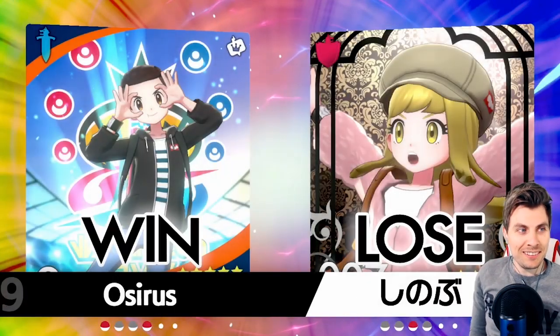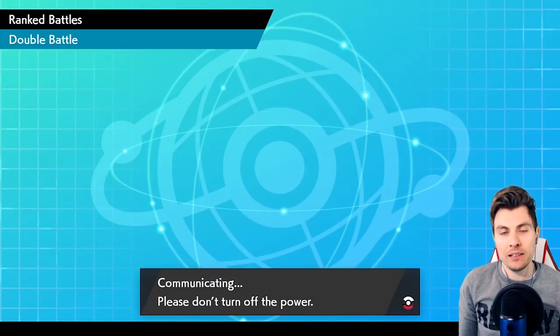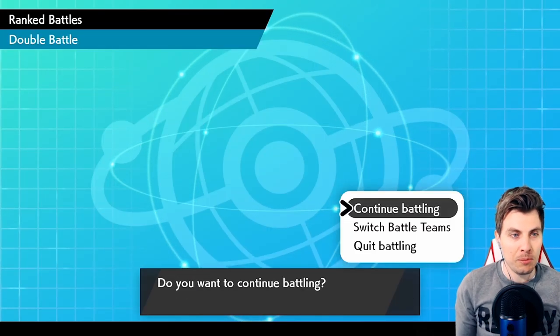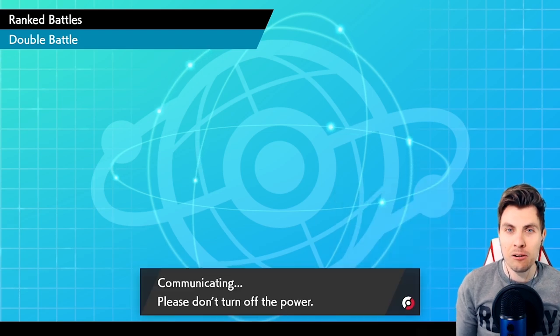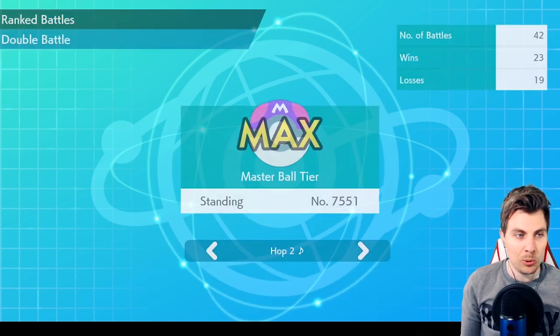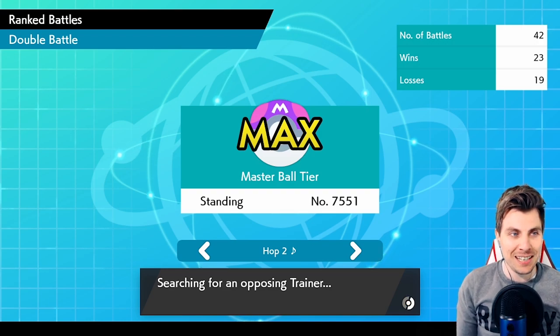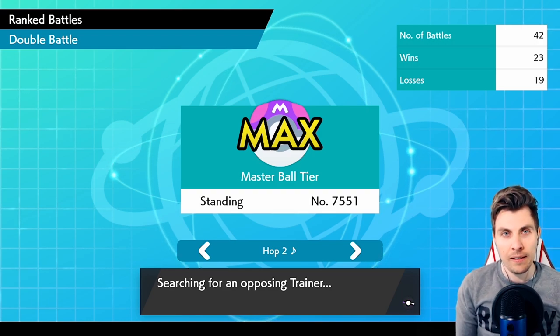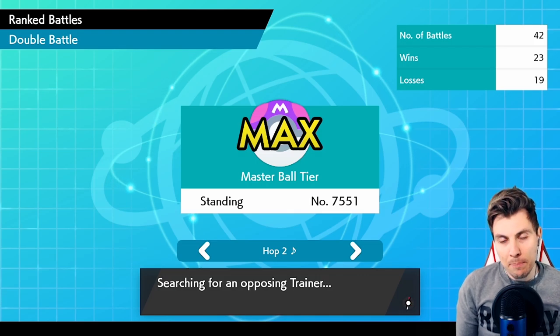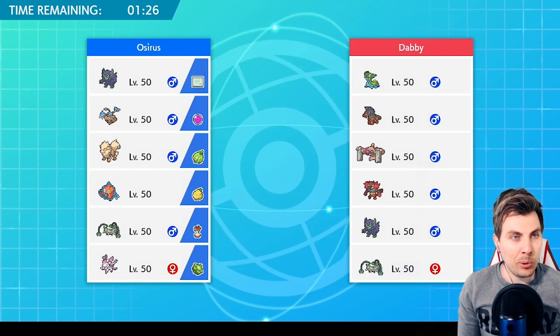The battle was cancelled — G-Max Grimmsnarl, we get our first win. It's not the easiest Pokémon to build a team around, and I didn't want to just build a generic Gigantamax Grimmsnarl team without any flare or style points. Hopefully this ticks all those boxes. It's a very fun team and a nice way to utilize one of the overlooked abilities on Grimmsnarl.